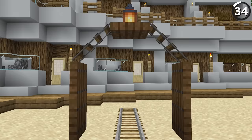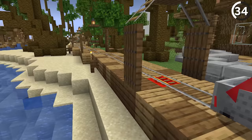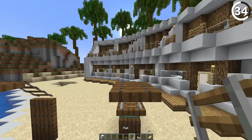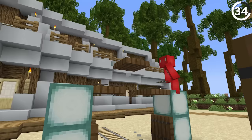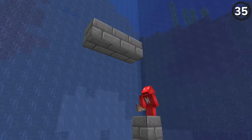This archway is entirely possible using no commands. The reason is that rails don't break on trap doors when we flip them down, so we can make this design without using any structure voids or barrier blocks. Just have a rail up here, have the two ends point up to it, and then break the center so they'll stay in place. It really is that easy.